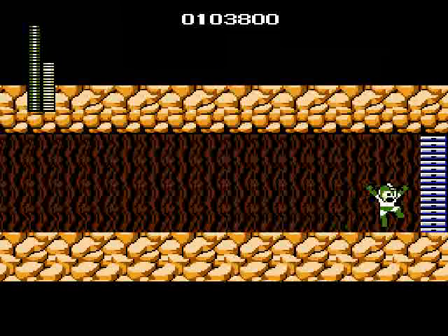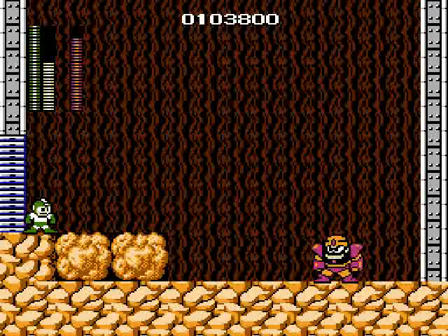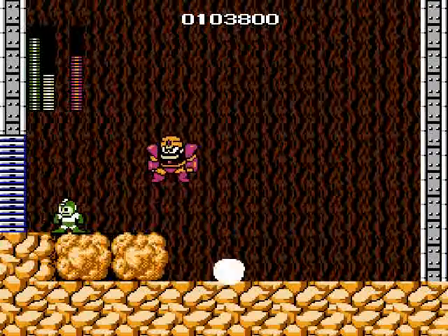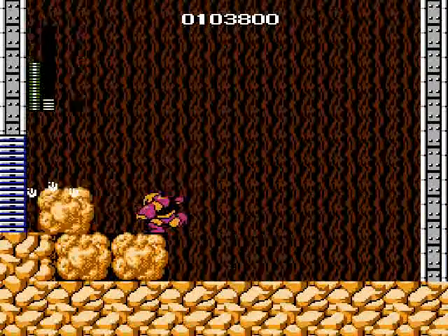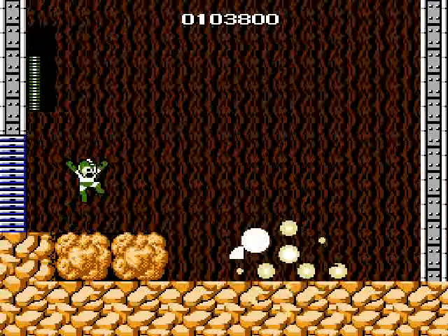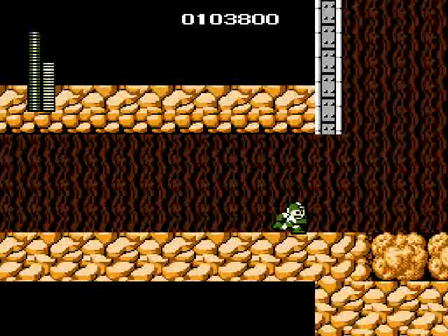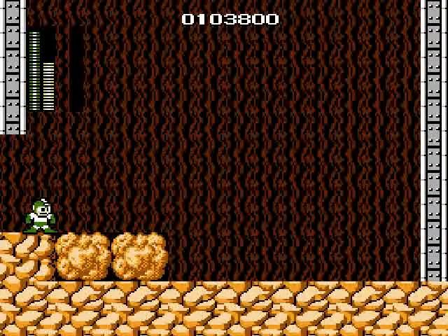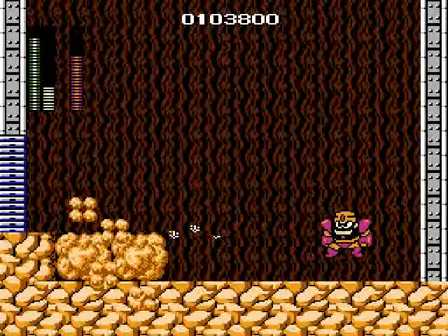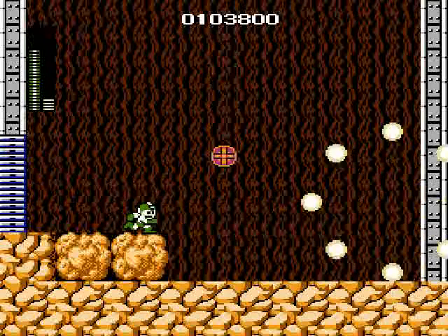Gotta switch to our bomb ability — the bomb ability will waste Guts Man in a few hits. Every time he jumps and hits the ground he shakes it and causes Mega Man to get stunned, which is never a good thing. But luckily our bomb radius is broken. Guts Man's in a bad spot — come on, hit him bomb! We wasted each other — that's not what I wanted. Just why did I throw the bomb there? Guts Man can be annoying. This ground stun is really a nuisance. I can only take two more hits. At least I dodged that one — and we got him! Guts Man's history.